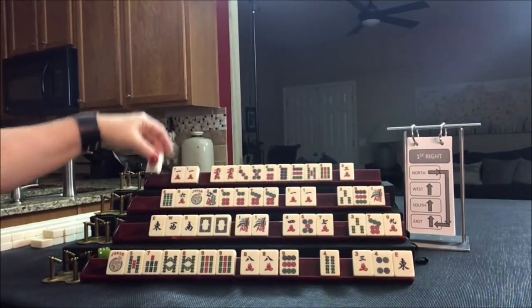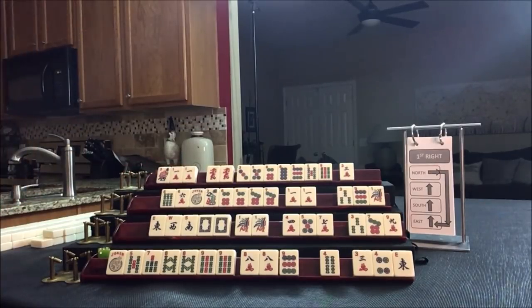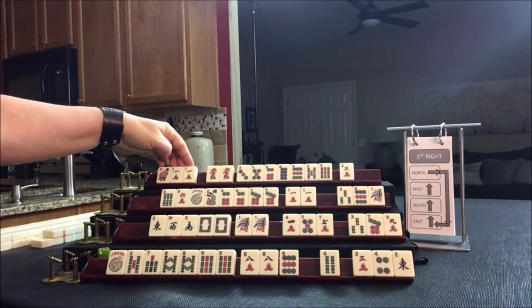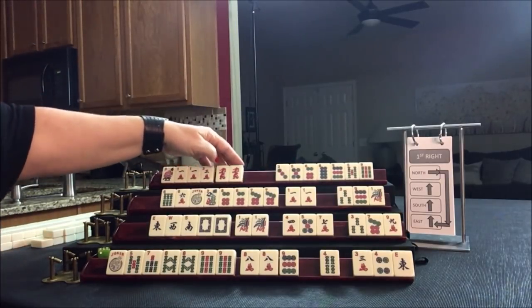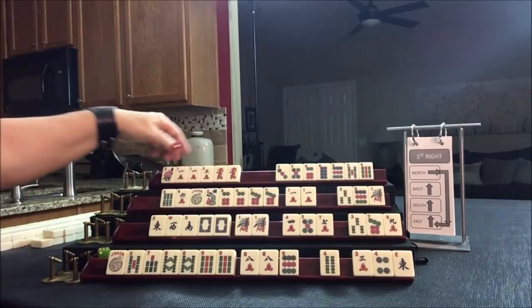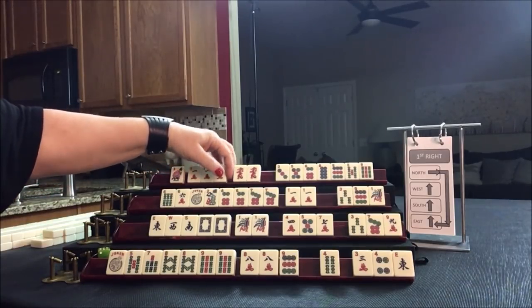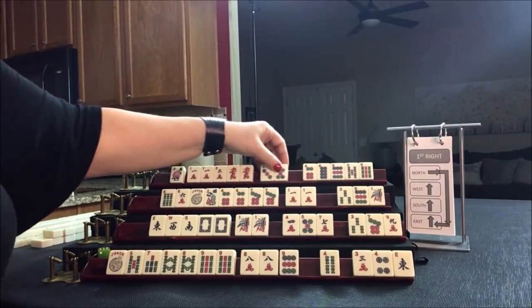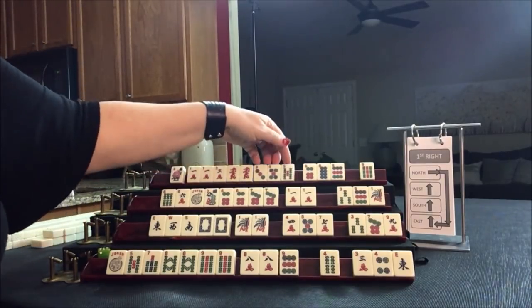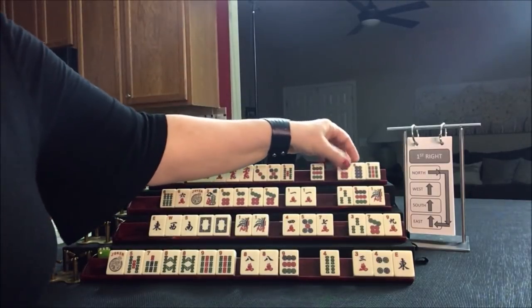We got a 1 and a red. What can we do with a 1 and a red? Little odds with the matching dragon — second from the bottom: 4 flowers, pair, pair, pair, 5 crack which we don't have, and then a kong of red. If we're going to play little odds, let's keep the 3s and 5s and pass those 3.